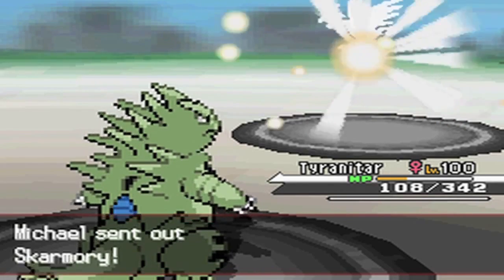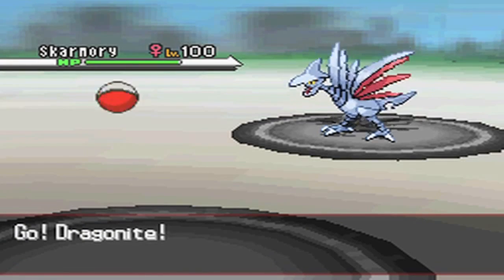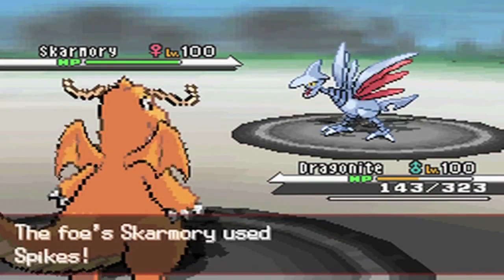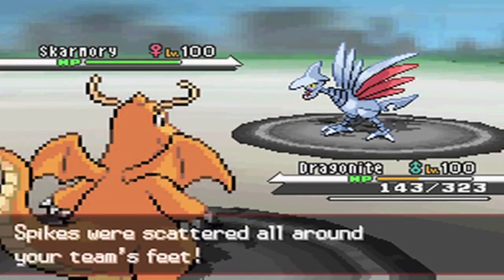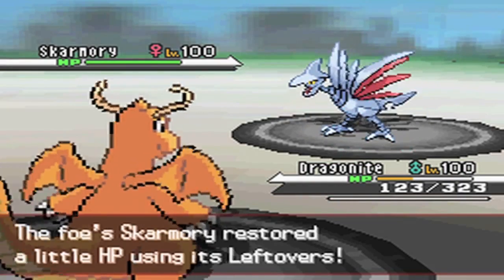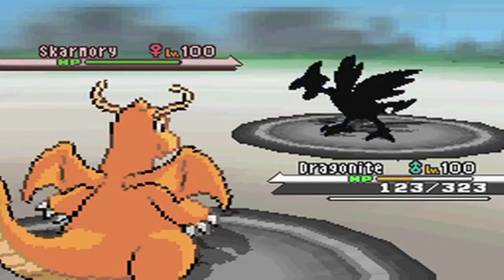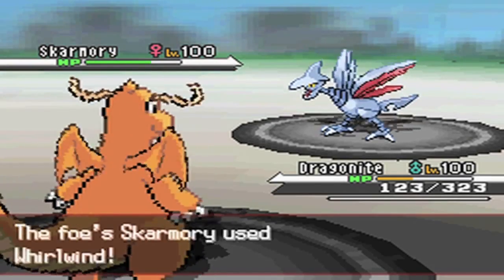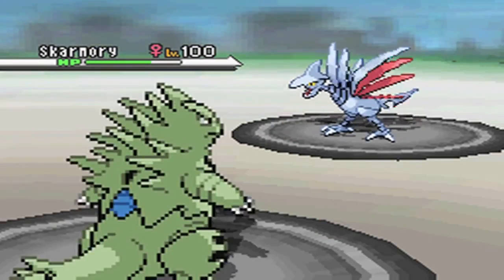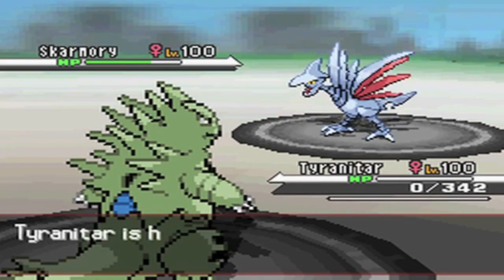Fal goes to Skarmory and I can't really do much locked into Superpower at minus one Attack — at standard level I couldn't do anything, so with an Attack drop I really can't do anything. Going into Dragonite to soak that third layer of Spikes. Because I went for Fire Punch last time I go for the Outrage, but unfortunately this time I stay in — I'm just being outpredicted here, pretty much 50/50 shots and I'm calling them wrong. I do get Whirlwinded out into Tyranitar, and because of Stealth Rock and Spikes on the field, I'm going to go down to those — not great for me.